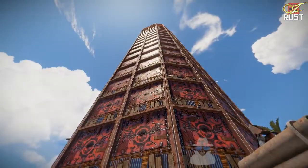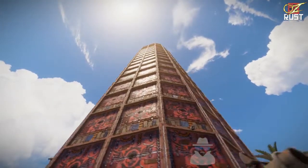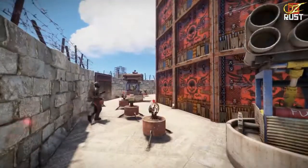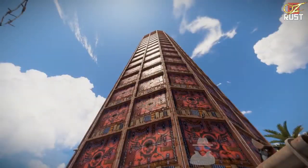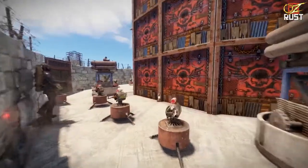That is impressive. And the outside of this base looks like it's just nothing but doors. Yeah, I wanted to do something different because you always see the stone bases, the high qual bases, and the frag bases. So I just wanted to do something different with red being one of the colours for this one.